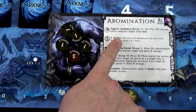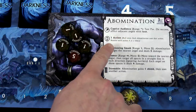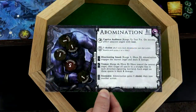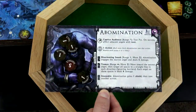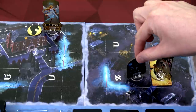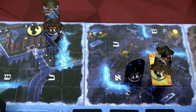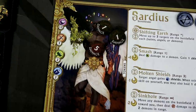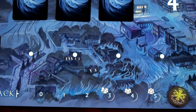The Abomination activates. We can skip the Captive Audience since no angel is adjacent. Let's roll to see his action - it's a three again. He's going to move towards the nearest angel, then target all spaces in a straight line in each direction dealing four damage to each angel. He runs up here, stands there, and attacks Sardius for four. Fortunately Christine is not in any of the orthogonal areas he can attack, so he only hits Sardius for four damage. Sardius now has seven damage out of 13 health - only six health remaining. We've completed our action phase.